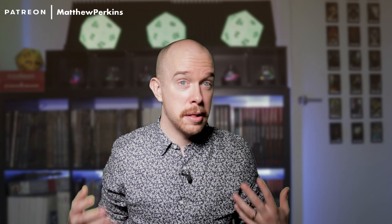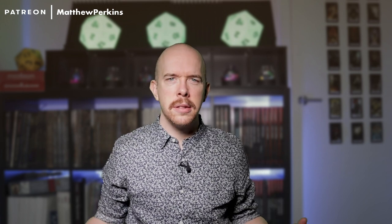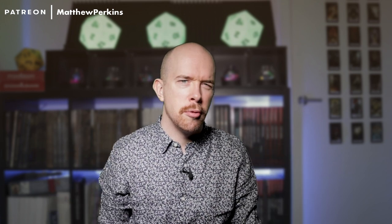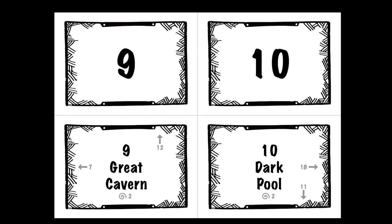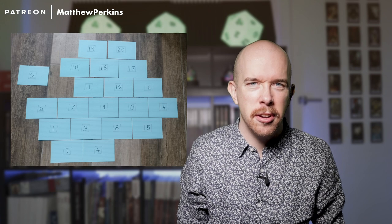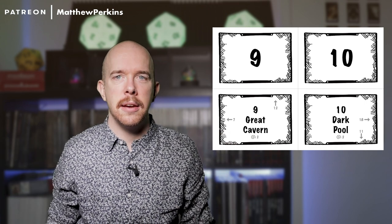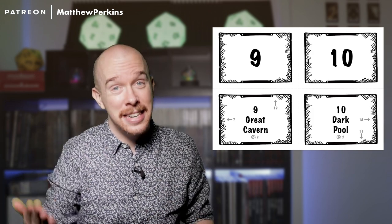A lot of dungeon masters will rely on descriptions to paint the shape of the dungeon, maybe even drawing the map as they go. That lets you make adjustments on the fly, but it can be difficult to keep track of this many rooms, and a bunch of these rooms are quite samesy. So I've made these little room cards to show the shape of the dungeon. Place them on the table face down, and when players arrive at a room, flip it up. Only place them face down as they explore, and flip them as they enter. You can make these yourself or get the pre-made version on Patreon.